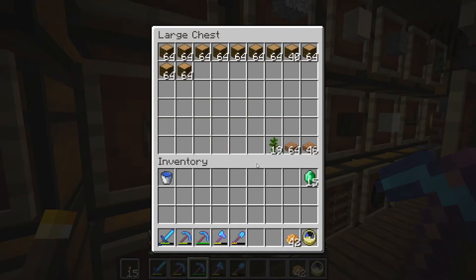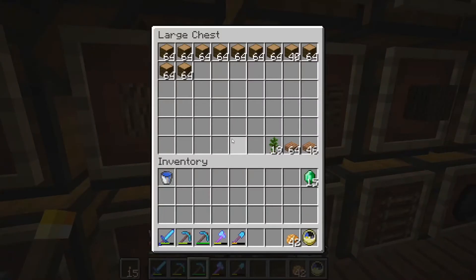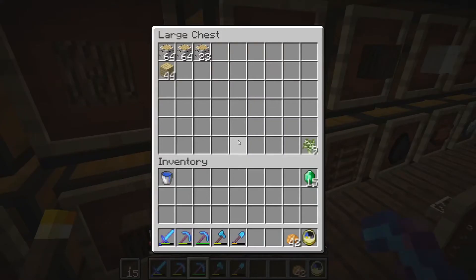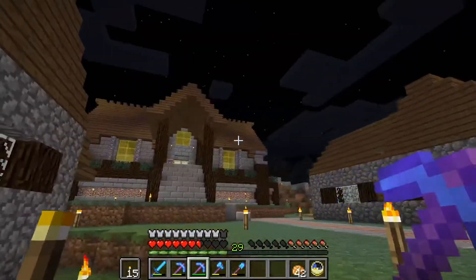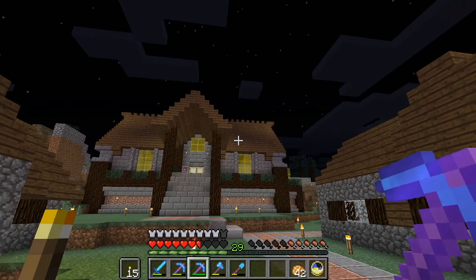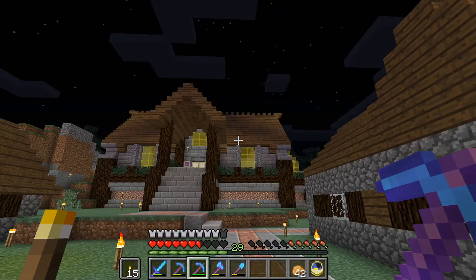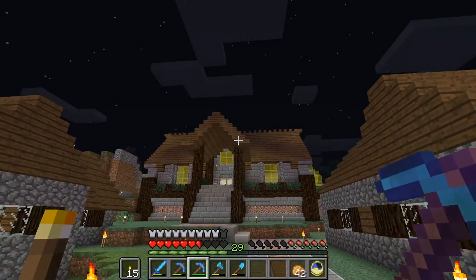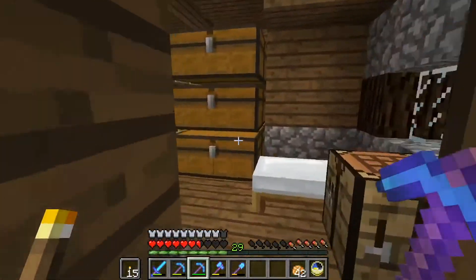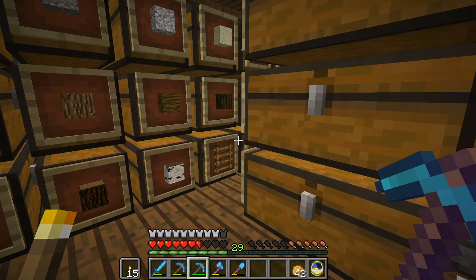I did a lot of work off camera in preparation. I got a ton of spruce, a decent amount of jungle wood, a little birch, and some dark oak. I'm excited about the dark oak because I want to change up how we do our roofs - the current style is just okay. I want to start mixing in different types of wood. I did a small test roof in a creative world and I'm not 100% sold on it, but you guys will be my judges.